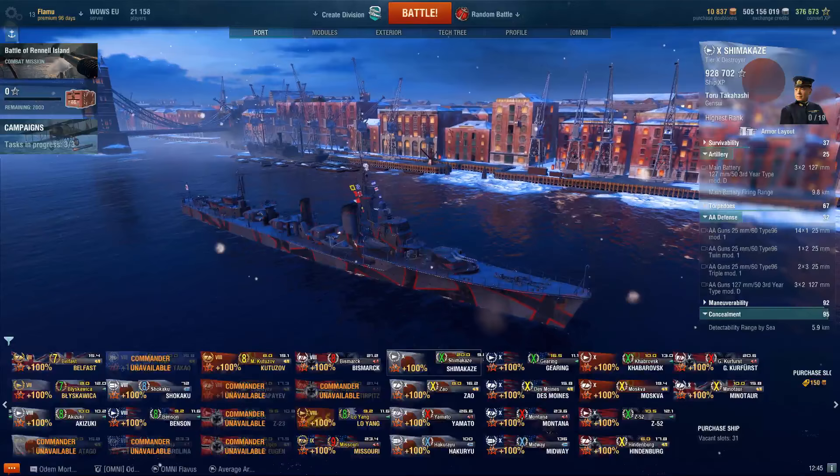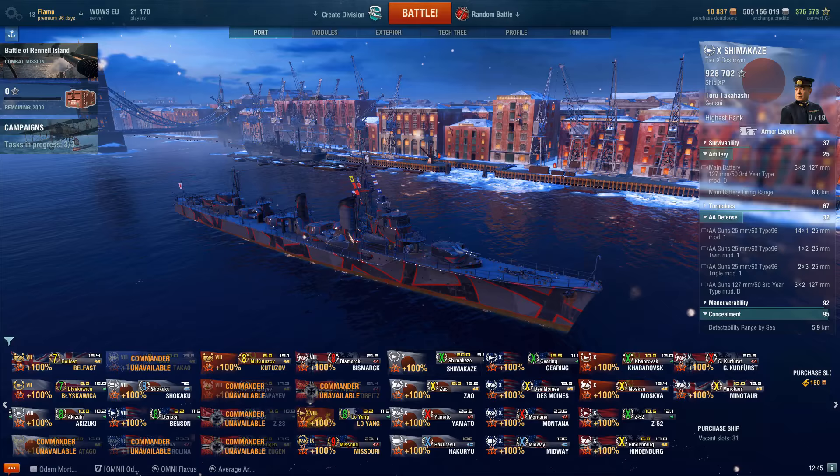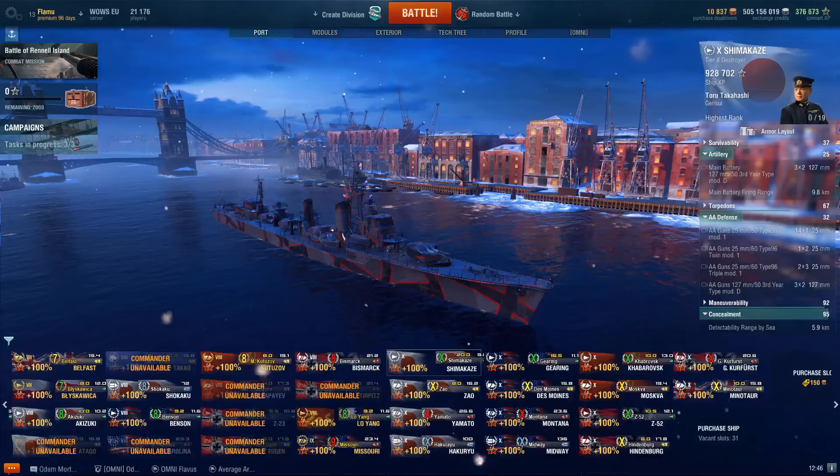I'll start off with one ship type first: DDs, then I'll move on to cruisers, then battleships, and finally carriers at the end.